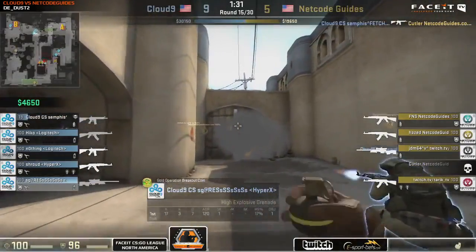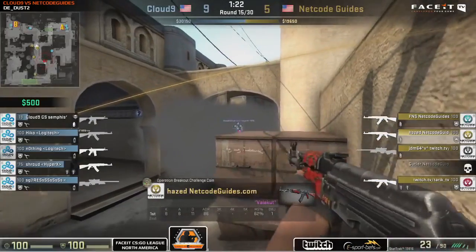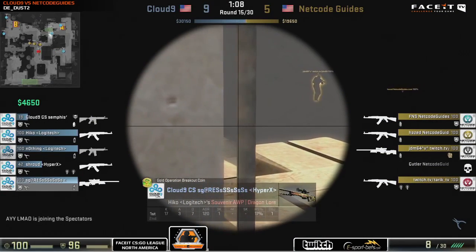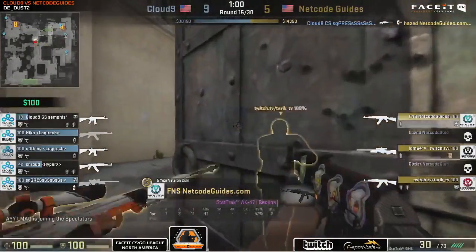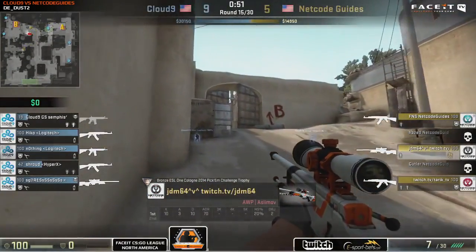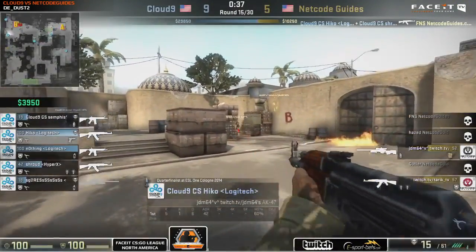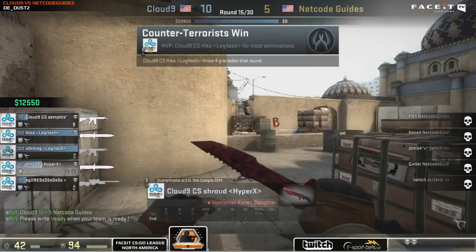Netco Guides finally try to smoke off Sean Gares in round 14, but it's an eco round — a little too little too late. They could go for the boost to see over short but having done it once may not want to show it twice. Netco Guides take control of long house as Sean Gares finds the frag on Hazed. Netco Guides push through double doors — the only chance at this point. Cloud9 pushes through to B. Hiko finishes off FNS, takes down Tarek, JDM falls. 10-5 first half — Cloud9 start strong.